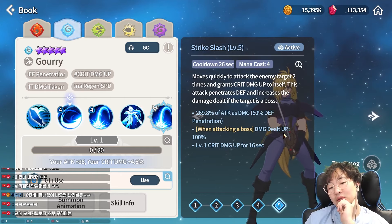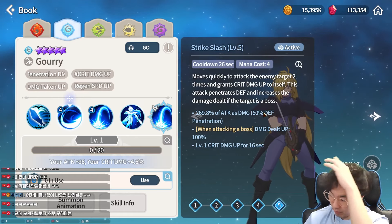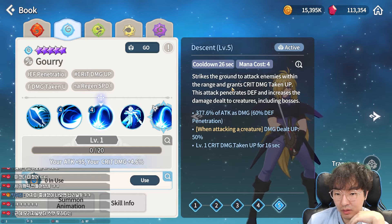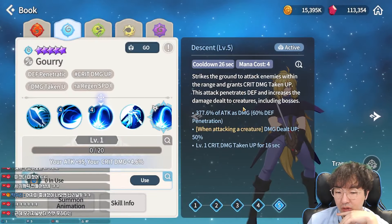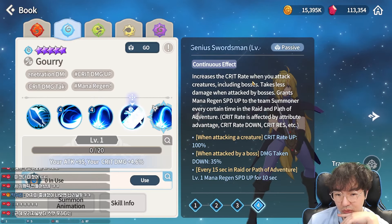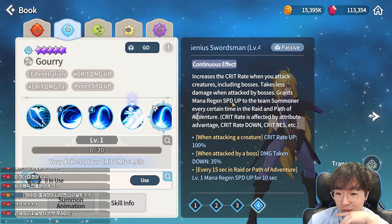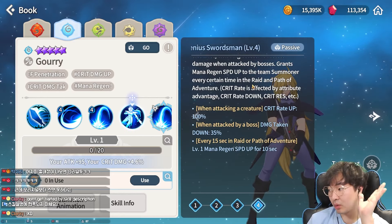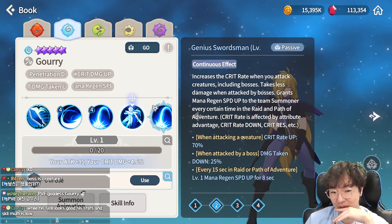Next is Gauri, the Kind Swordsman. His basic attack is just a basic attack. He's a warrior. First skill moves quickly to the enemy target, hits two times, and grants critical damage to himself — good for PvE I think. Damage dealt is 100 percent and defense penetration, so it seems good for PvE content. Second skill, Descent, strikes the ground and attacks enemies in a wide area, granting critical damage taken up. His passive, Genius Swordsman, increases critical rate when you land a critical hit, so critical rate goes to 100 percent.